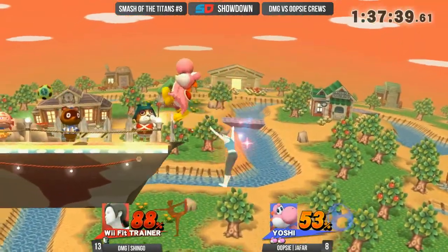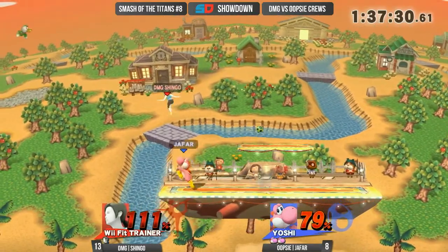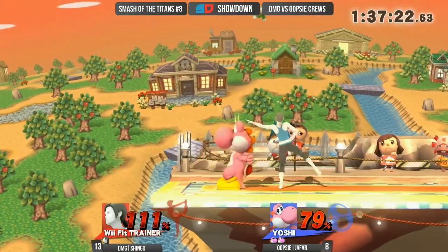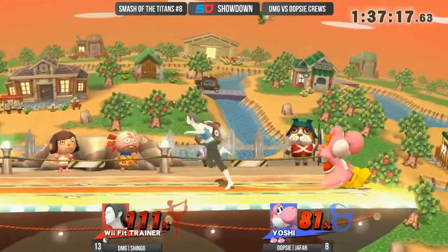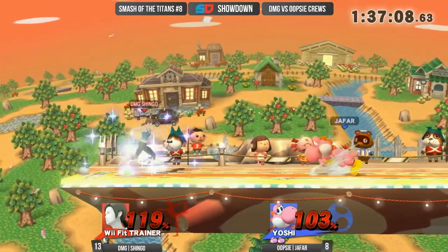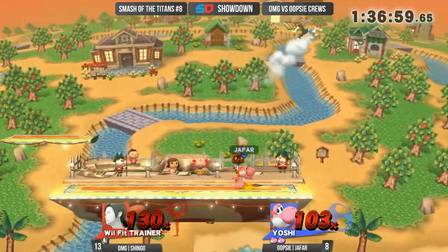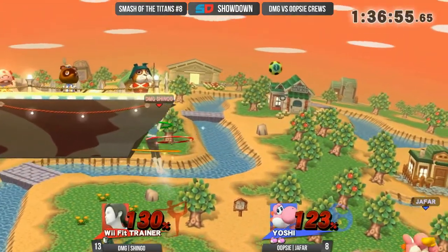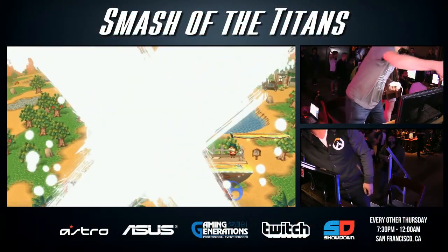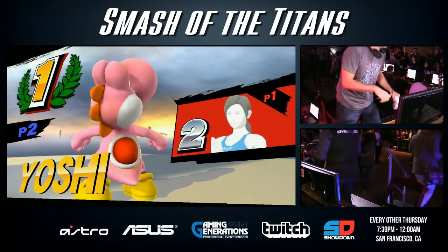He's feeling it right now. Jab to F-smash — Shingo almost takes eight stocks. Oh my Lord, I can't even talk. This is because of how close that eight-stock was. Everyone in NorCal is about to have a pocket Wii Fit Trainer. Do you happen to know a record on how many stocks a single person has taken in a crew battle? That might be up there. In NorCal I think eight. It might be eight. At Evo this year, Napster took 18 stocks in a crew battle from what I heard. That's an unofficial one though.